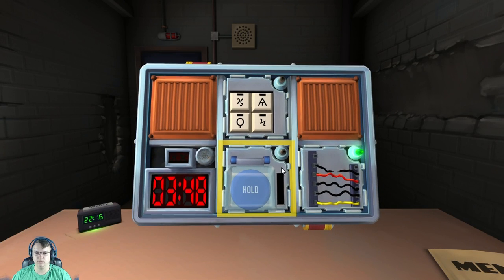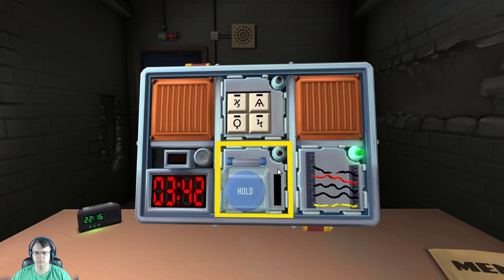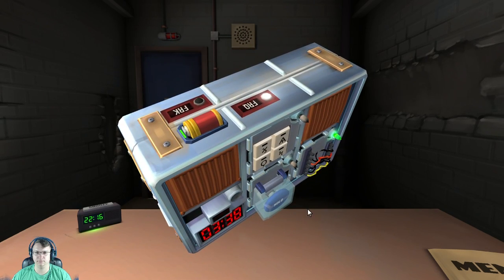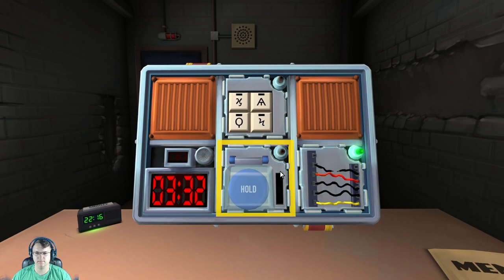If the button is white? Nope. If there are more than two batteries on the bomb and there's a lit indicator with the label FRK? No. If the button is yellow? No. If the button is red and the button says hold? Now it's blue. If none of the above apply, hold the button and refer to releasing the button. So hold it.